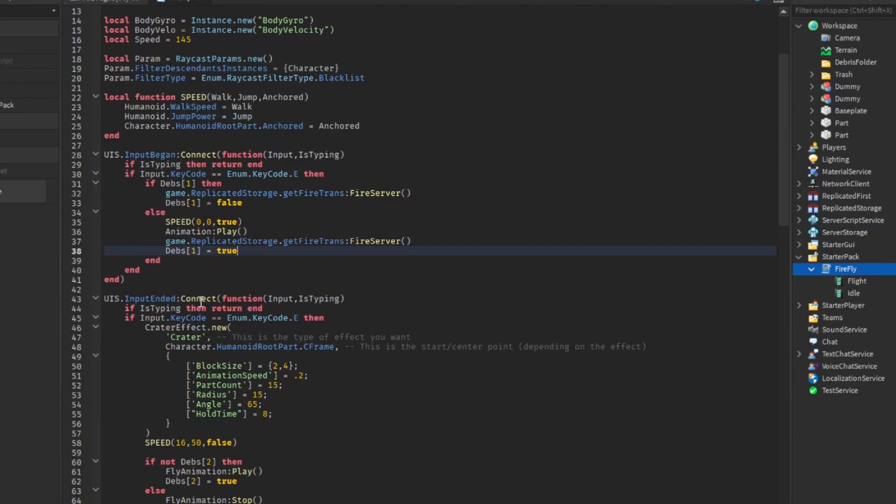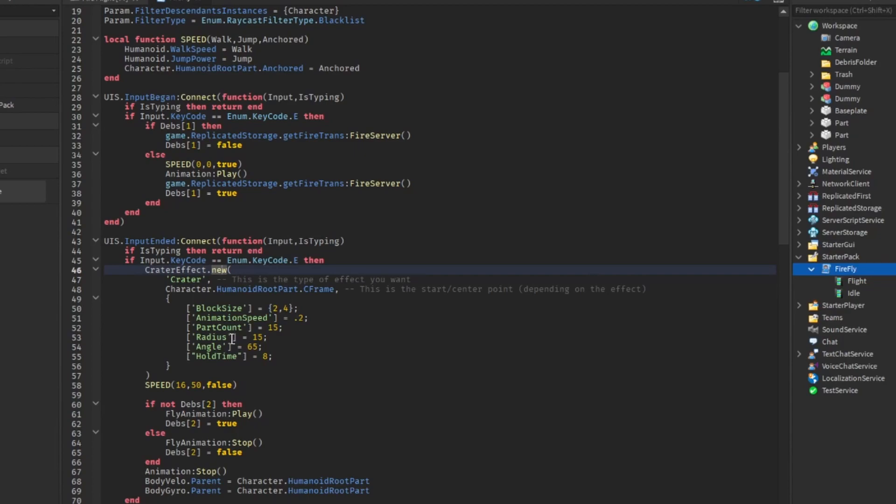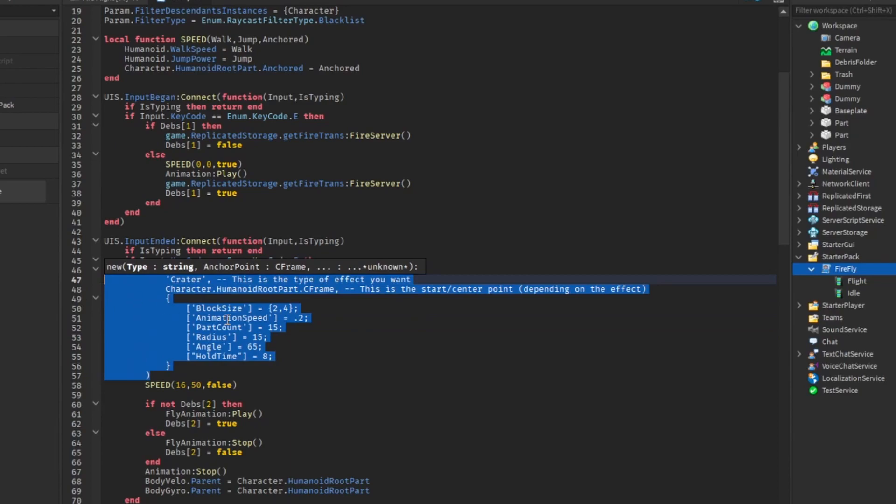Now we're going to do UserInputService's InputEnded and connect the function — basically the same setup as before. This time we're going to do crater.new. Since this is not my code, I don't want to explain how other people's code works, but I'll put comments so people can go look into it and change it to how they like. Basically you do crater.new and type crater inside. You can adjust the block size, animation speed, part count, radius, angle, and lifetime. This is all explained inside the Discord — if you want more information about this module, hit the Discord and they can explain it.